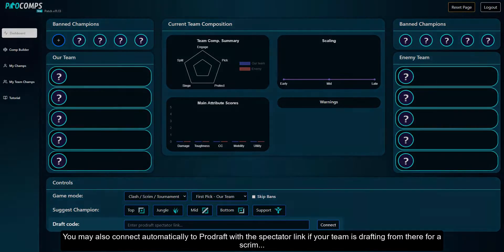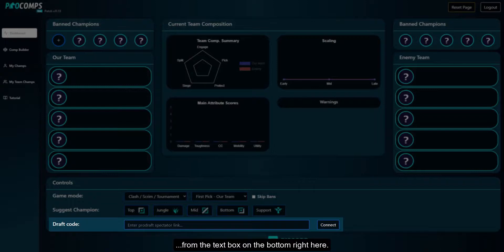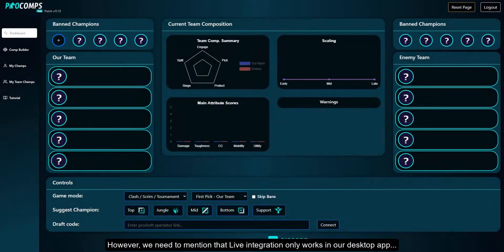You may also connect automatically to ProDraft with the spectator link if your team is drafting from there, from the text box on the bottom right here. However, we need to mention that live integration only works in our desktop app and not in the web app due to the server infrastructure of Riot Games.